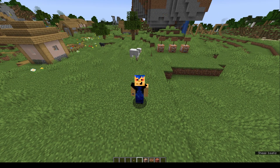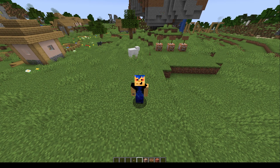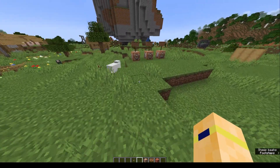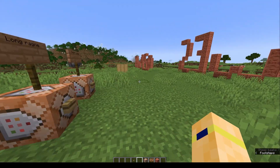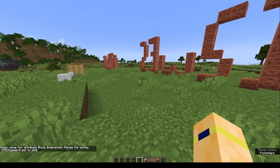The crab and the crab claw functionality is in the game. We can change our distance reach by typing: attribute, pick game 9, target me, minecraft.generic.block_interaction_range, base set, then 10. The default value is 4.5 — if we change it to 10...